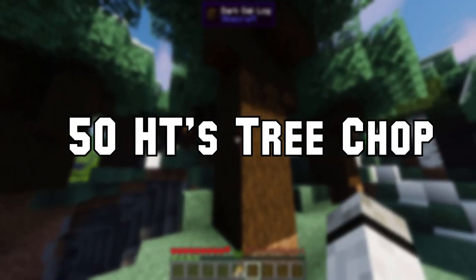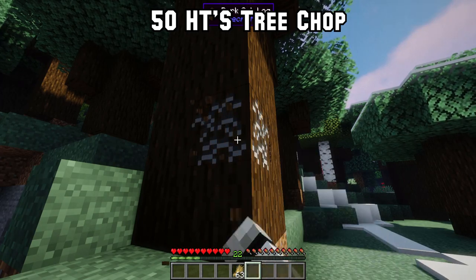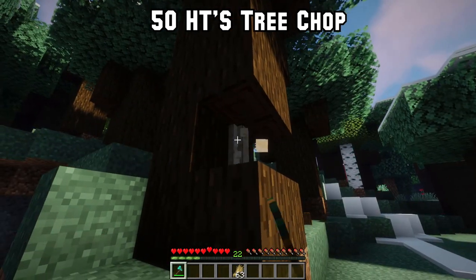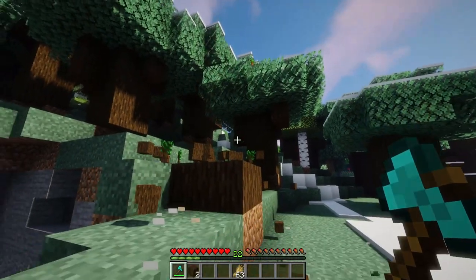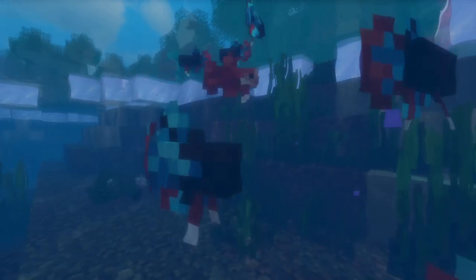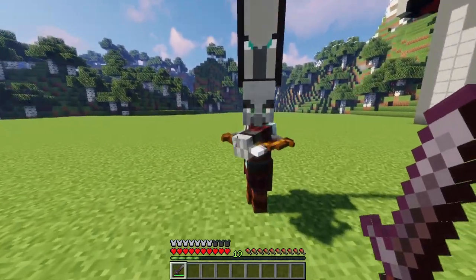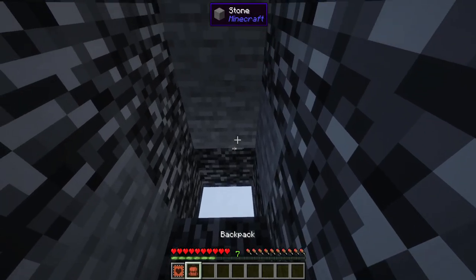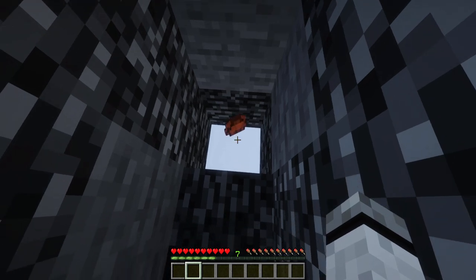Number 50: Last but not least, the Strip Capitator mod changes the whole gameplay of tree-felling. Now if you break a log you don't break it fully — you need to get through layers and then the whole tree will fall. Pretty cool, right? That was today's video. If you enjoyed it, leave a like or consider subscribing because I do a lot of these kinds of videos and funny edited content. Check out my latest uploads. See you in the next video — ciao!